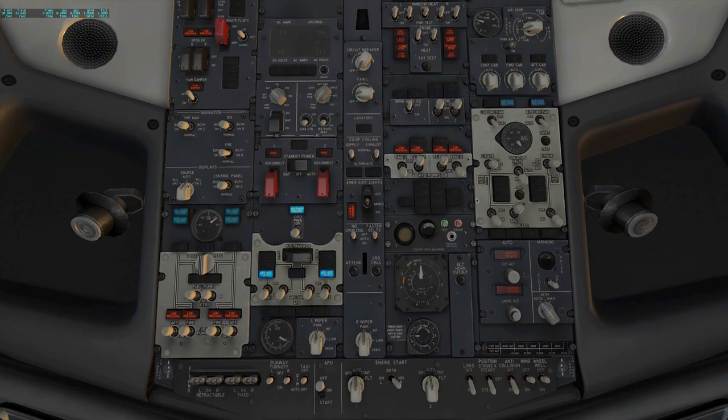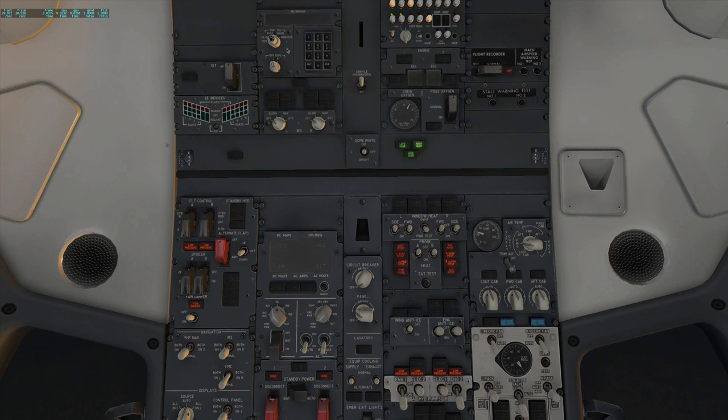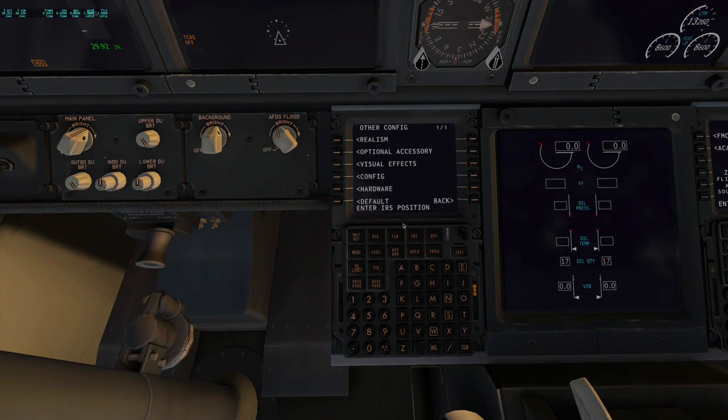Back up to the top and go to our IRS. I set this to heading status, look to align, and then finally to nav. You can see that we only have one minute before it is set, which is great. Not that I'm going to get off the ground that fast, but nice to know that that's taken care of. Back to our FMS.